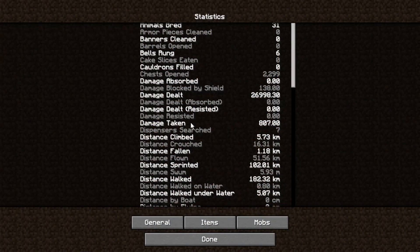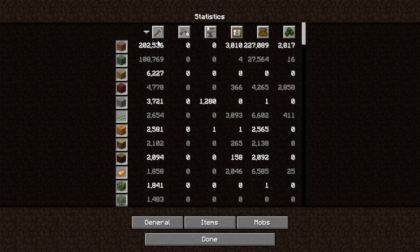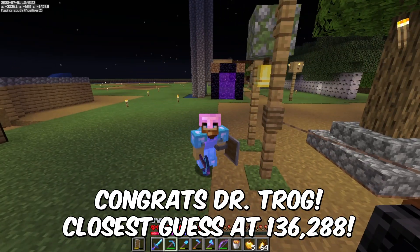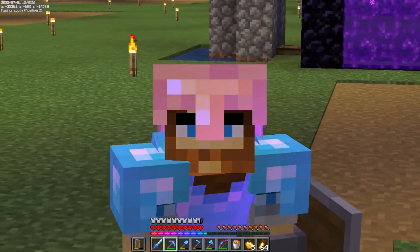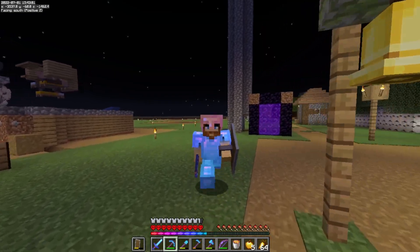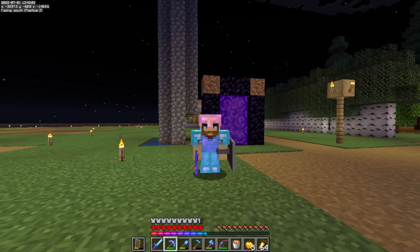Before we get too far, let's take a look at all the items that I mined: 202,536 dirt, 108,769 grass, and 6,227 path blocks. That is a grand total of 317,532 blocks. I did mine a couple of those beforehand, but we're just going with that number because that's what makes sense.